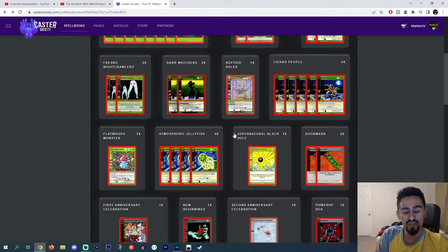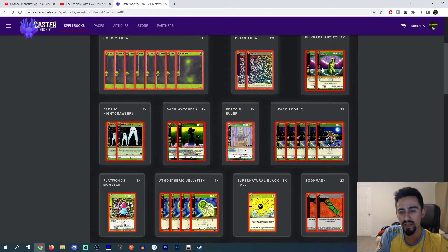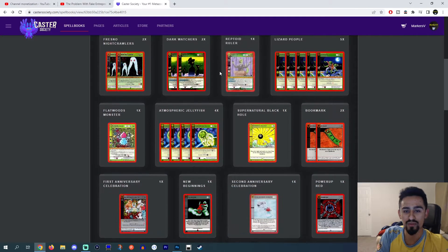The Lizard People and Jellyfish ratio I think is perfect. If you run the full six Lizards and five Jellyfish, you run into a lot more bricks. I feel like five and four is perfect. And of course playing the Flatwoods, the El Verde Loop — I feel like that's always just really solid. The two Fresnos and the Reptoid Ruler — perfect lineup.